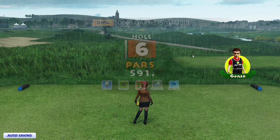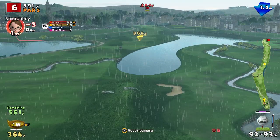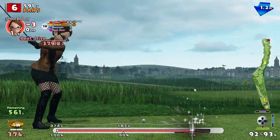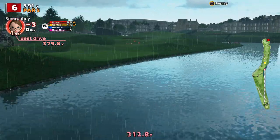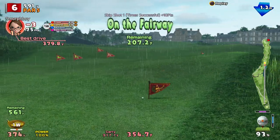Par five next, hole six — par five, five ninety-one. It's a fair old way but we're going to lose a bit here. Come the water — we might need the water skip here. We're going to hit the snot out of it. Got the impact. Nice shot — oh no, we didn't hit the power, didn't hit the direction button. So we missed the top spin. Got the water skip there. Played for it.